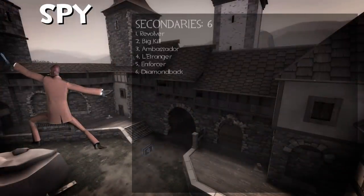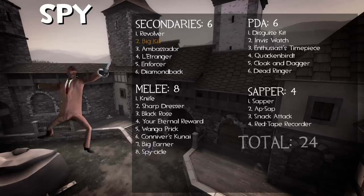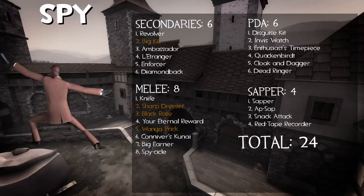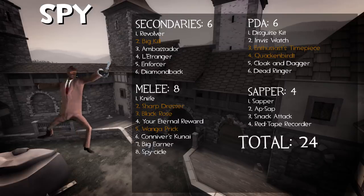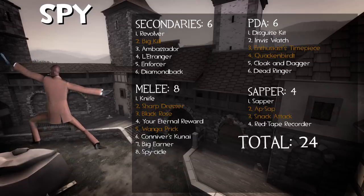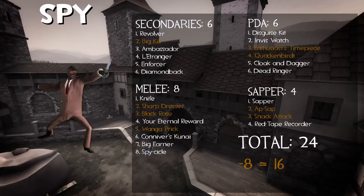The Spy has 24 weapons with 8 clones — those being the Big Kill with the stock Revolver, the Sharp Dresser and Black Rose with the stock knife, the Wanga Prick with Your Eternal Reward, the Enthusiast's Timepiece and Quackenbirdt with the Invis Watch, and finally the Ap-Sap and Snack Attack with the Sapper. That gives Spy 24 weapons with only 16 left once the clones are gone.